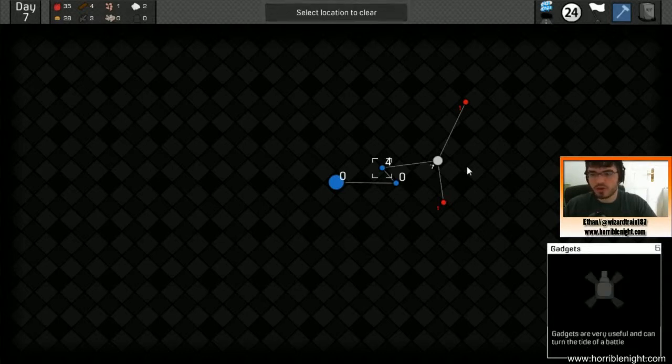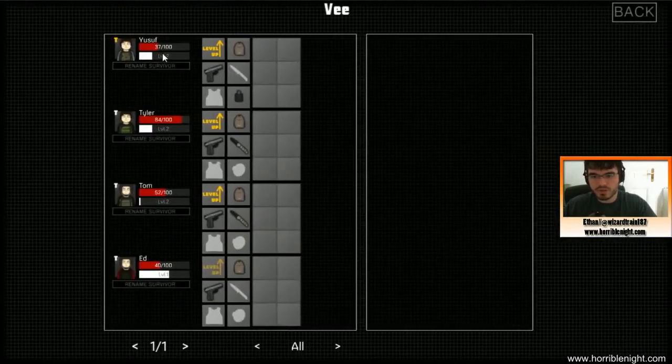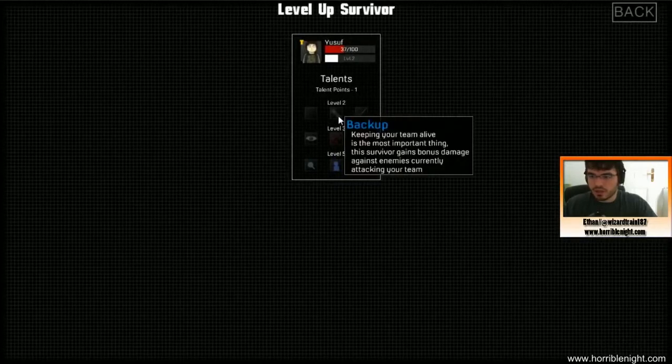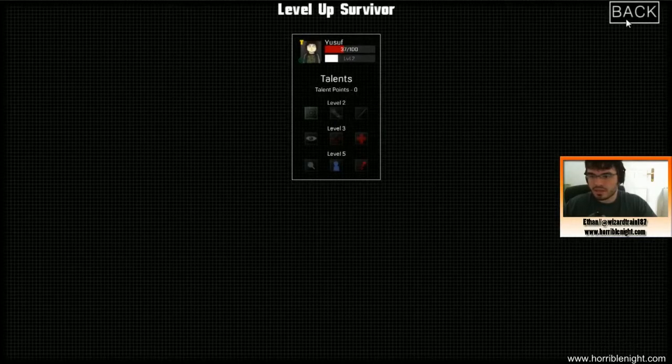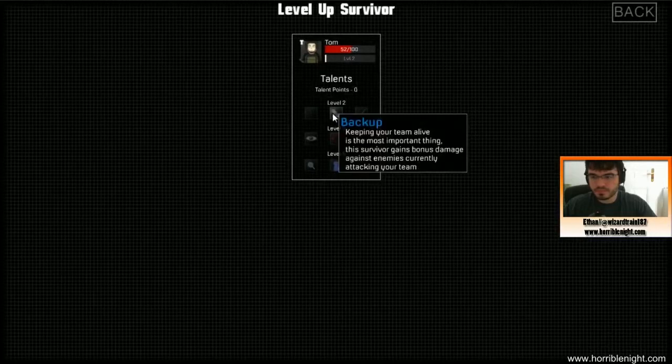My squad is in trouble — the survivors are really struggling right now. I got injured pretty bad last time so I'm going to have to be really careful. I can level up a lot of these guys, so I'll give that guy — Tyler — backup ground control. You can be the samurai, Tom.